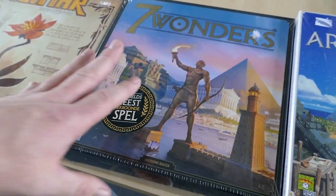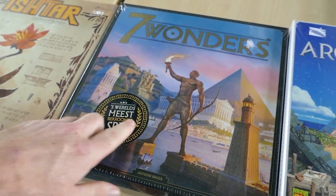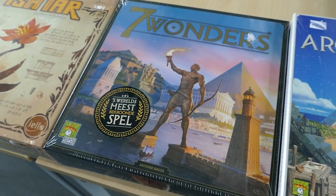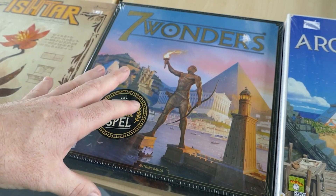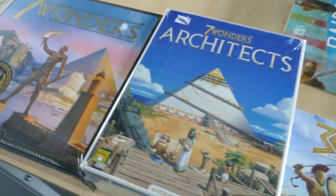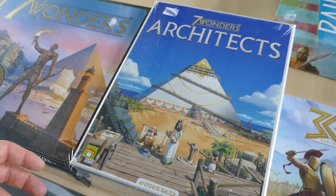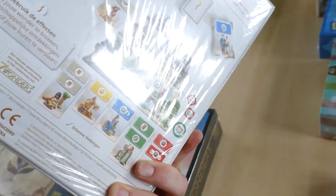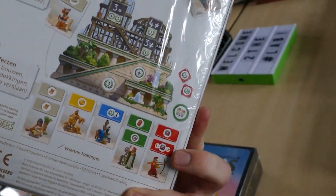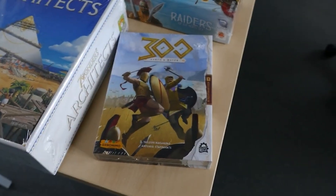Next up, a classic of the classical period: Seven Wonders, one of the big prize winners in all sorts of things. It's about building the seven wonders of the ancient world. Next up we have a follow-up, Seven Wonders Architects, which admittedly we don't really know exactly the differences. But basically we got it because you actually get to really build those wonders — I think this is the Hanging Gardens, and you get to actually see the building itself.